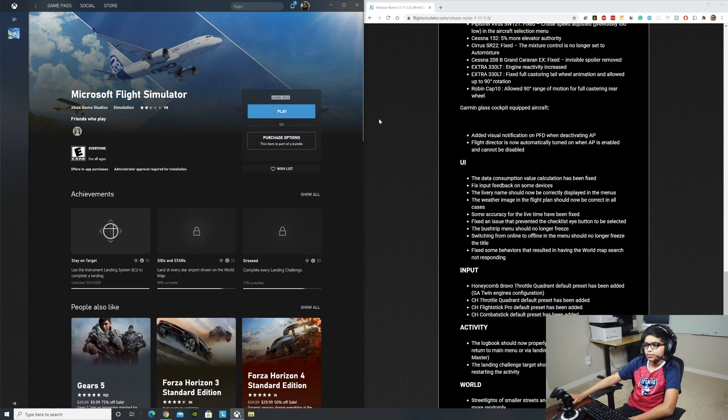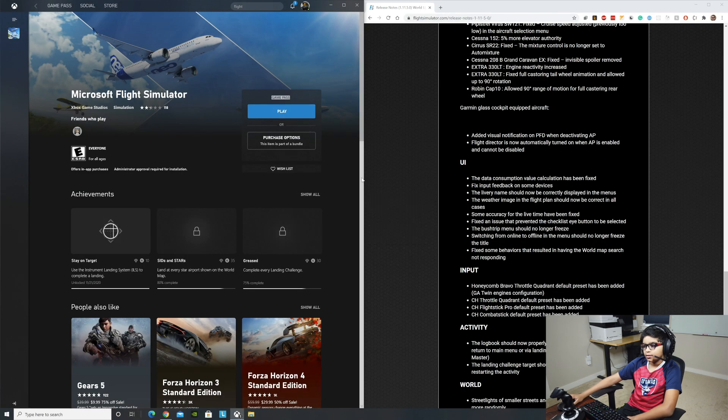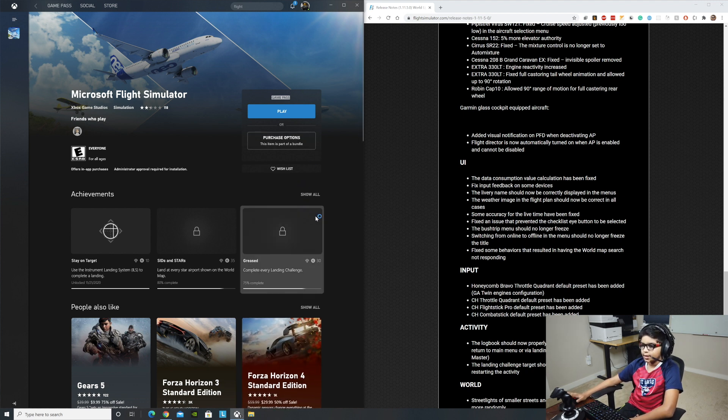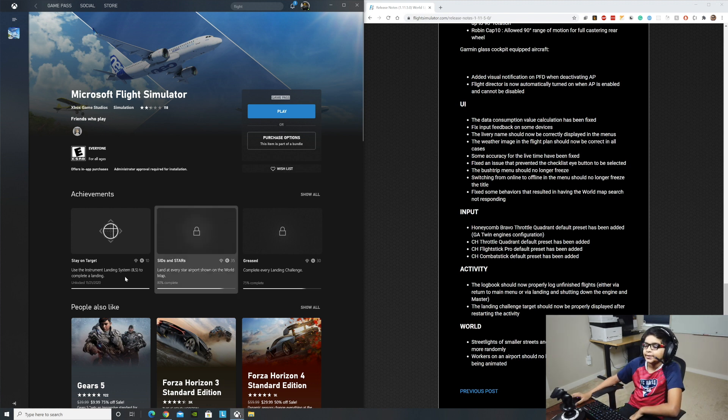Okay, it's downloading at 100%. Microsoft Flight Simulator just got updated — let's go. I'll allow the application to make changes. Let's give a little moment for the game to start. I just pressed Play, got that blue loading circle. Now we're going to see what the update looks like and what it's rendering better — let's see the difference from last time.